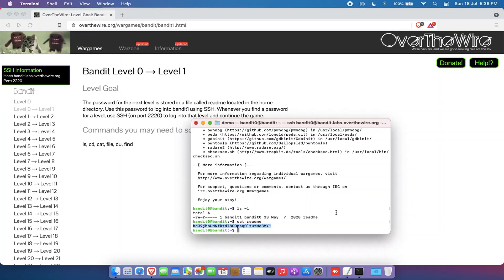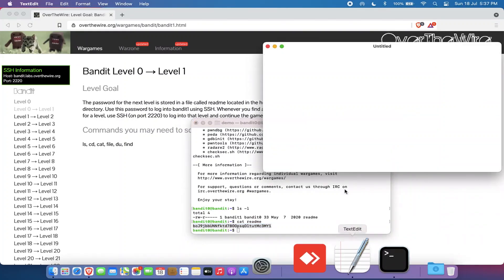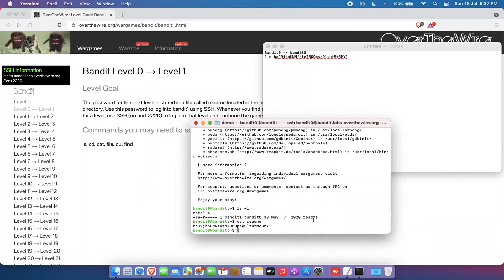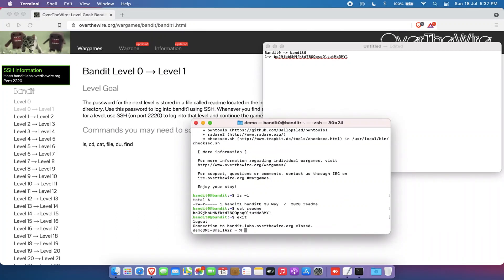At this juncture I'd like to mention a mistake I made: I initially started this, reached level 20, and then closed the terminal — and obviously couldn't remember the password, so I had to restart. It's a good idea to save the passwords in a notepad or text editor on your computer, so in case you come back later you can continue from where you left off.